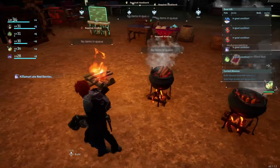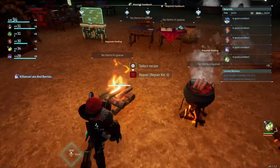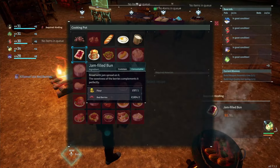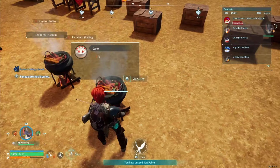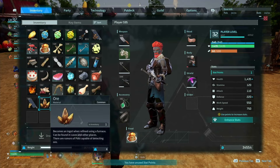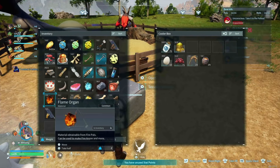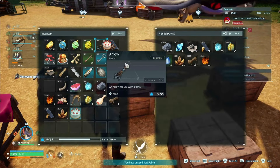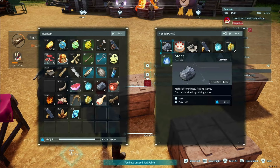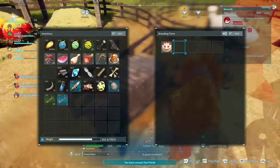Now that you have all the items, we need to talk about where you can make a cake. You cannot make it in a fireplace — you have to make it in the cooking pot. Come down here and make as many as you need. One tip: the cake has a 20-minute timer on it. If you put it in a fridge it has a higher timer, and a wooden crate still gives only a 20-minute timer. But if you put it in the breeding box, the timer doesn't seem to move — so you should be able to put it in there and have it last indefinitely.